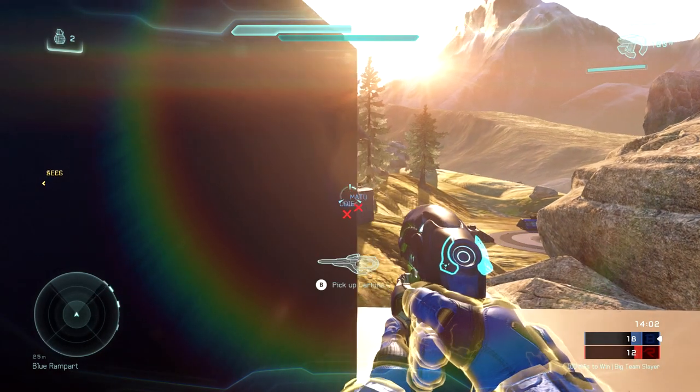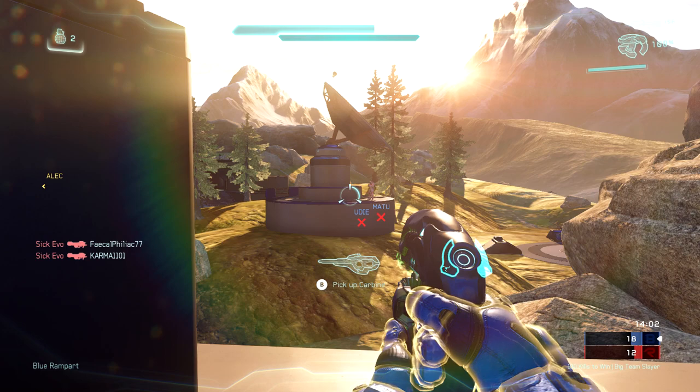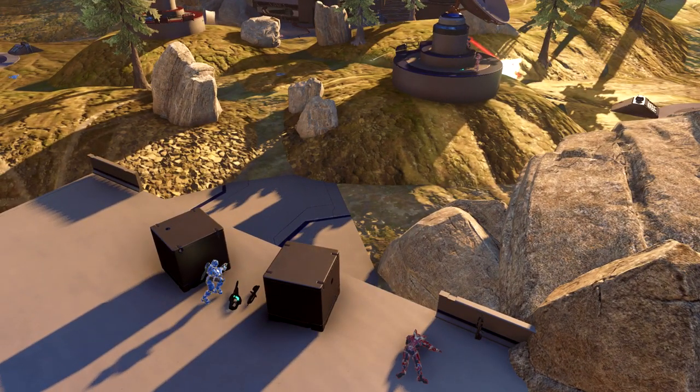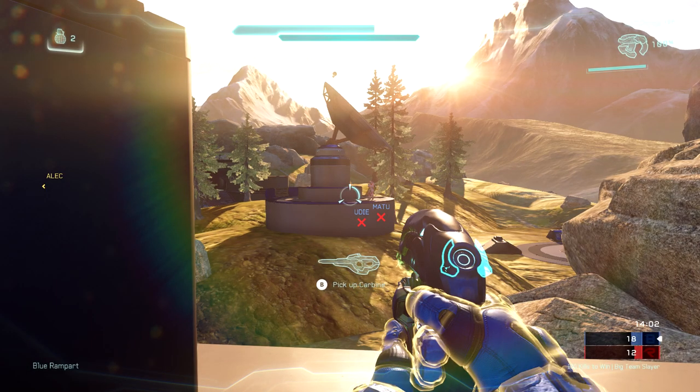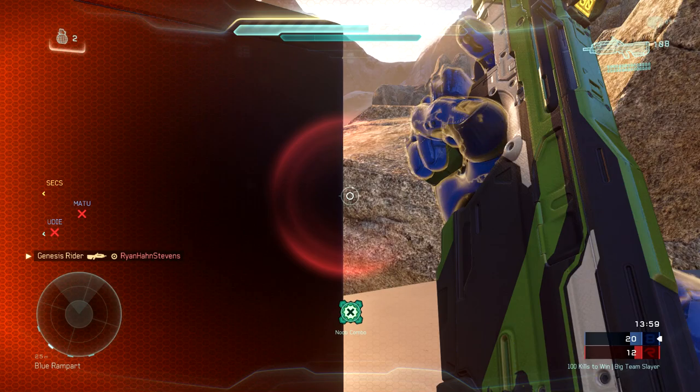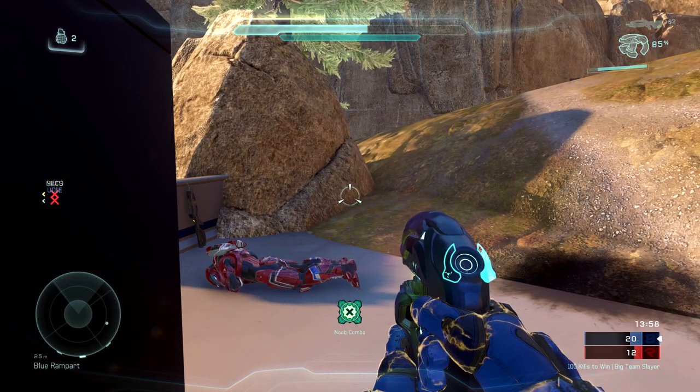I want to point out an advanced tip about the plasma pistol. When you charge-shoot the plasma pistol and hit someone, it obviously tracks them and fully removes their shields. But one advanced tip a lot of players are not doing: at long ranges, you can zoom with the plasma pistol, and it extends the charge-shot red reticle's extended range and tracking of the plasma bolt. Watch what happens here — even though it's a little glitchy due to theater mode, I am able to track and noob combo him off the satellite dish. A lot of early players wouldn't know to do that.